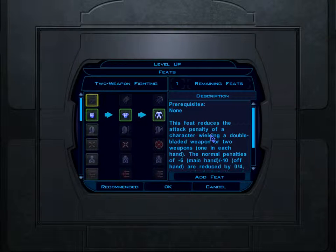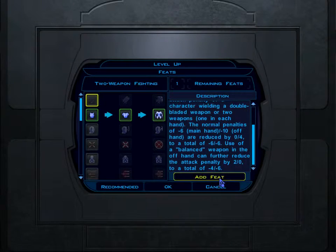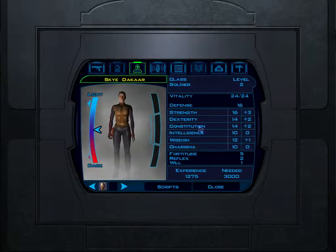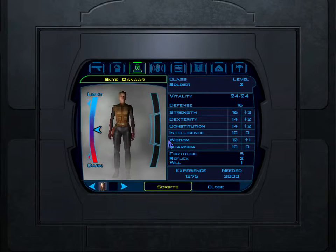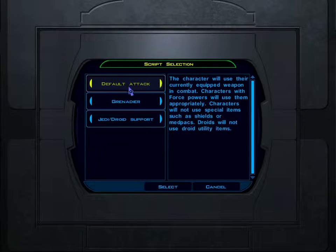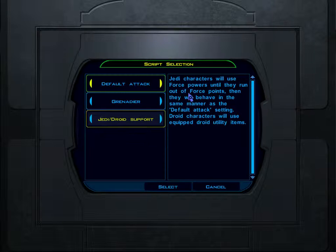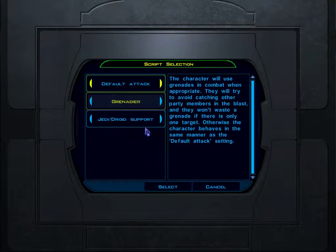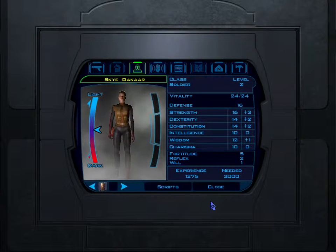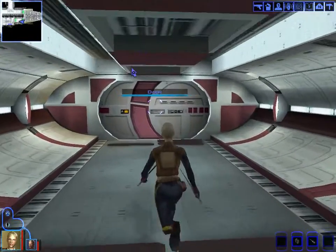We decide to dual wield because dual wielding is awesome, though there are penalties. We discover we can add AI behavior scripts to companions. We set our companion to use grenades in combat when appropriate — she won't waste a grenade on a single target and will try to avoid catching other party members.